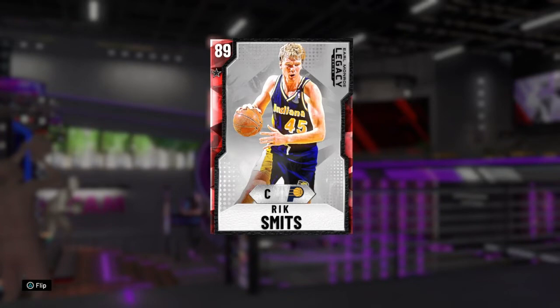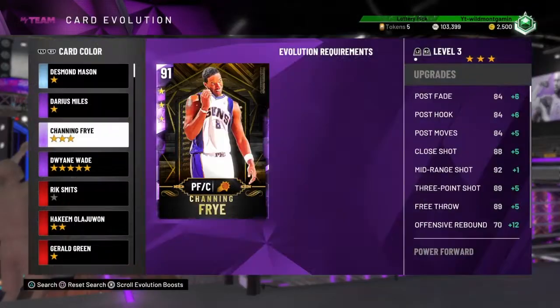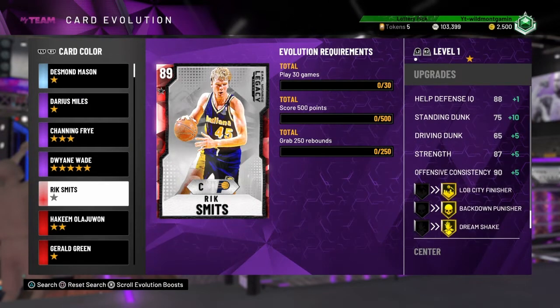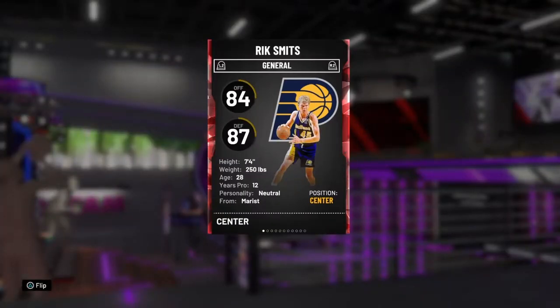This is an evolution player, so I think he can actually go up to Amethyst. I'm going to show y'all his evolution and what badges and stats he gets. Right now I will be trying to evolve this player — I should have him evolved by the end of the night. The only things that really go up are his mid-range, his three-pointer, standing dunk, and driving dunk, and he gets three more badges.